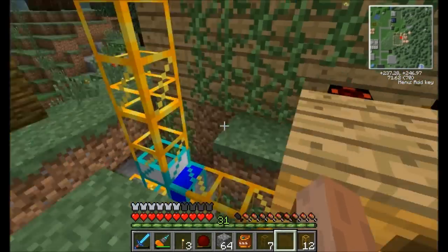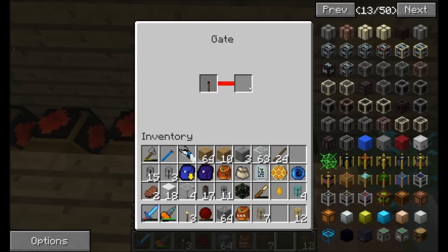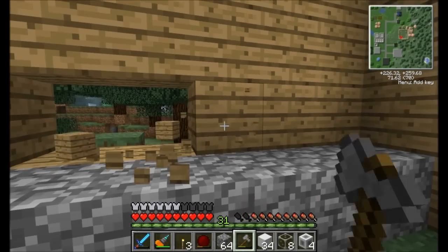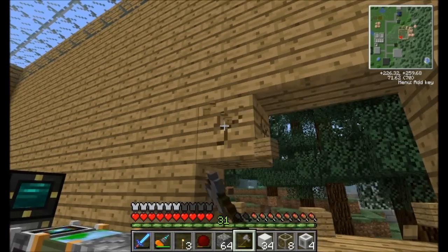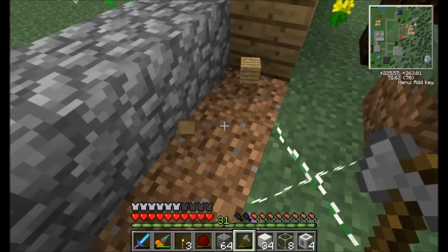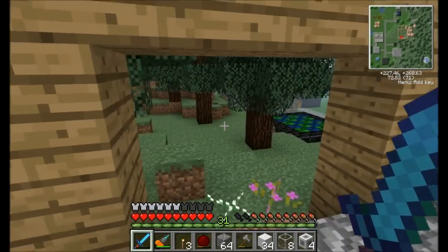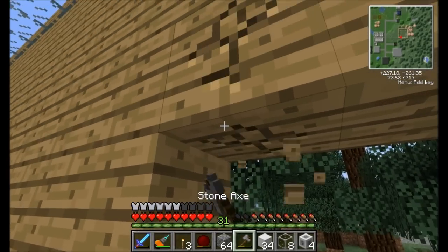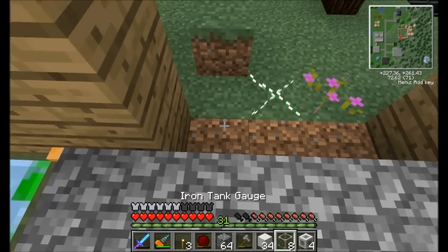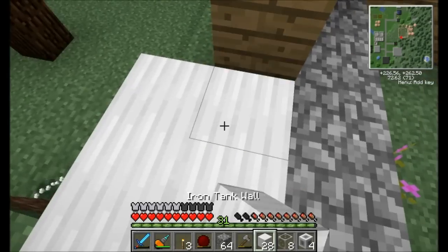That is a complete build. I'm going to turn on all these energy pulsers again since I had turned them off. Now we should be in good shape. Now for the liquid DNA part — I'm thinking I could just build the tank right here. I don't really need liquid DNA anywhere except this room, so there's no sense in setting it up with a Tesseract over in my shared liquids room. I can just pump it out of the gene pool, pump it into an iron tank right here, and then pump it from the iron tank directly into all the other stuff.